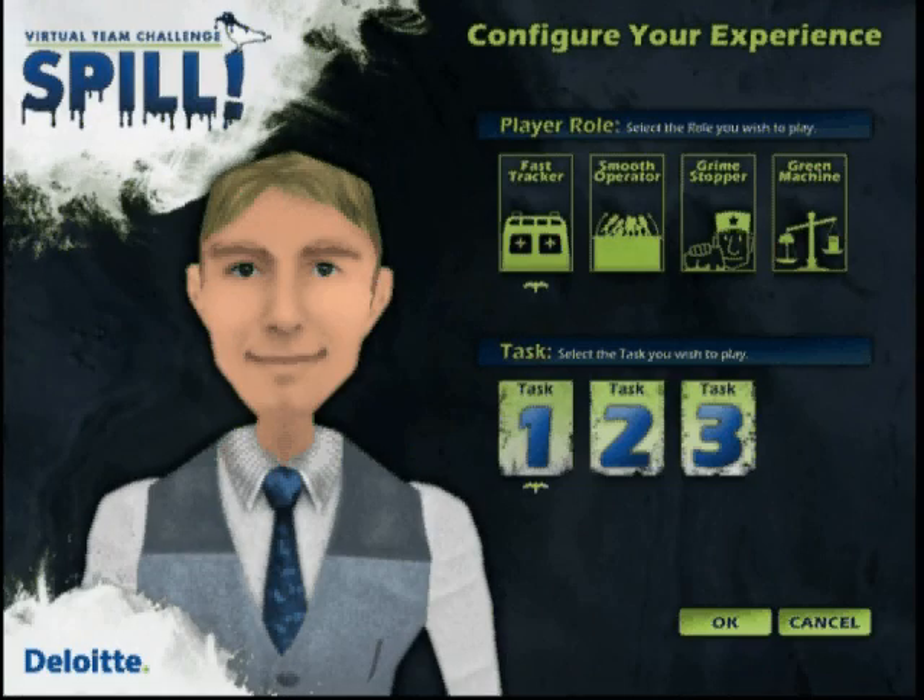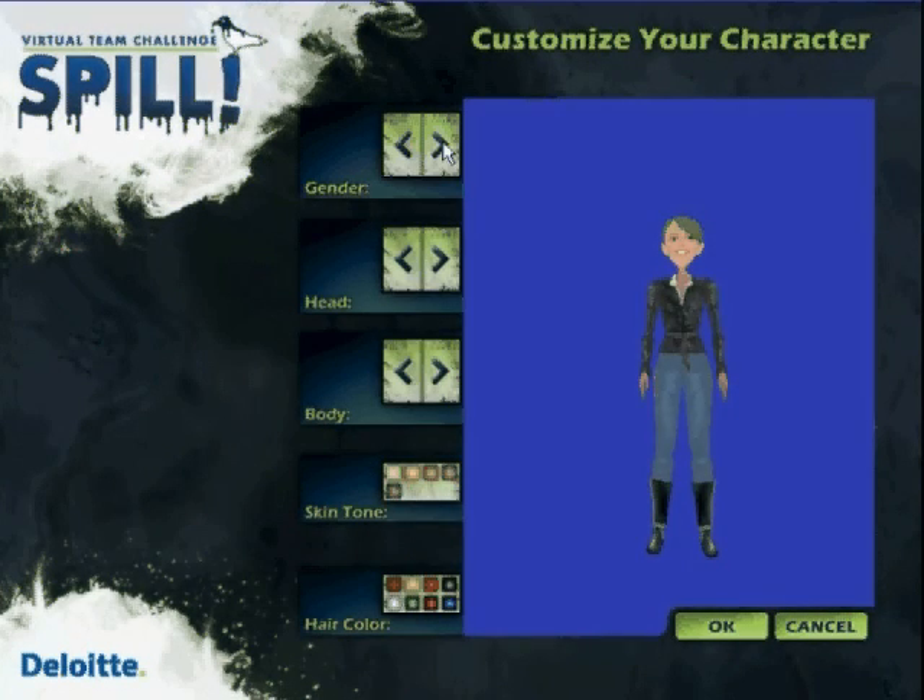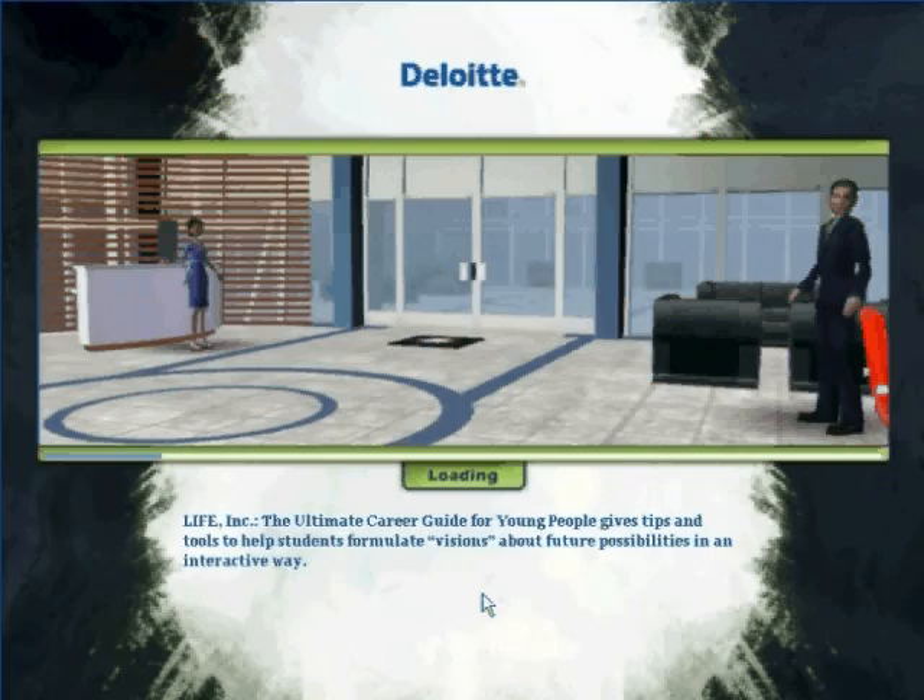Welcome to the simulation world. The first step for players is to pick an avatar — an animated character that will represent them in the simulation. Then players choose from a variety of characteristics. Next, players go to their team office to get the business brief from their CEO.